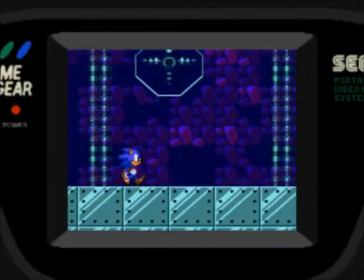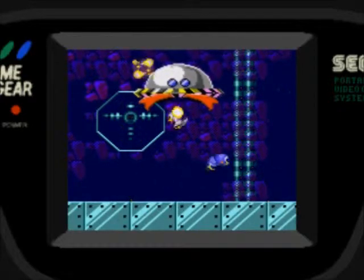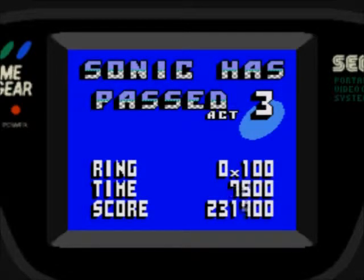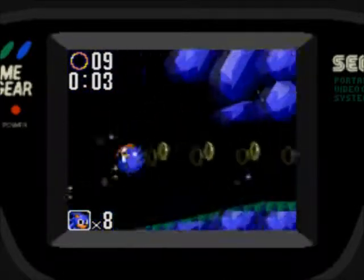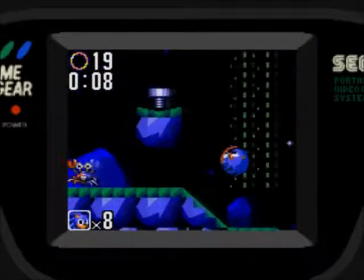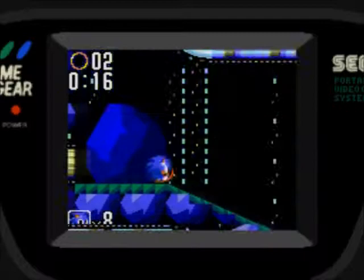But that's it — that's the boss for Gimmick Mountain Zone. Let's just defeat this UFO and move on to the next zone of the game. If you didn't get all the Chaos Emeralds up to this point, this would be the last zone of the game. However, since we have found all the Chaos Emeralds and ensured a good ending, this is not the final zone — we still got one more zone to go through.